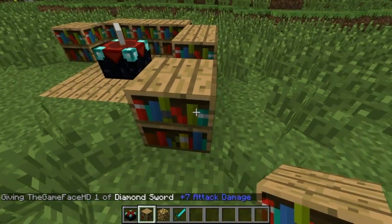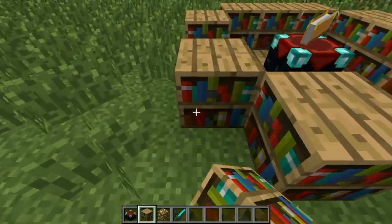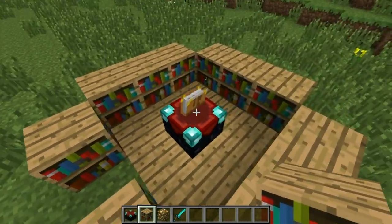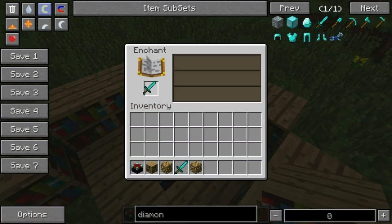You don't need to put in the corners when making an enchantment table. That can save you some books because obviously it's really difficult to make. But you'll see here if I put in a diamond sword that I can only get to level 22.